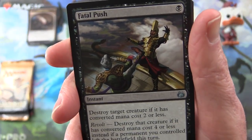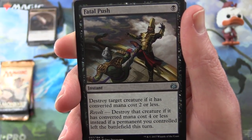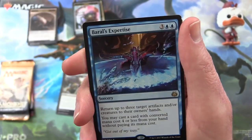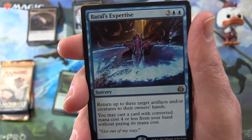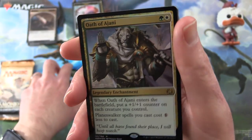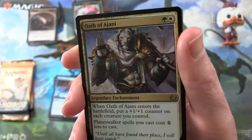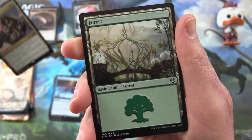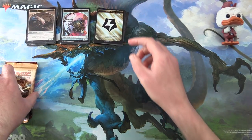If you're not familiar: destroy target creature if it has converted mana cost two or less, and Revolt — destroy that creature if it has converted mana cost four or less instead, if a permanent you control left the battlefield this turn. One of these staple cards from the last rotation. Pima Aether Seer and Baral's Expertise — sorcery for five, return up to three target artifacts and all creatures to their owner's hands; you may cast a card with converted mana cost four or less from your hand without paying its mana cost. And we get a Foil Oath of Ajani — Legendary Enchantment for two. When it enters the battlefield, put a +1/+1 counter on each creature you control, and Planeswalker spells you cast cost one less. And a Forest and an Energy Reserve. Foil Rare, but still not what we were looking for.